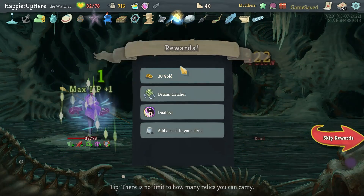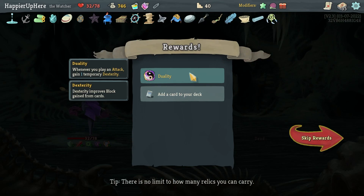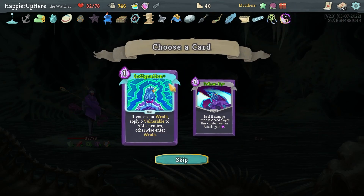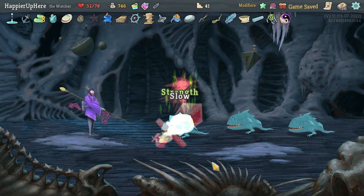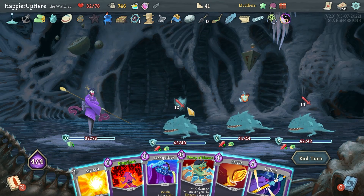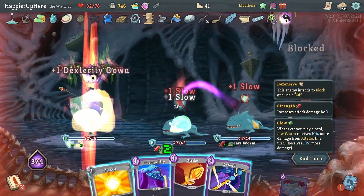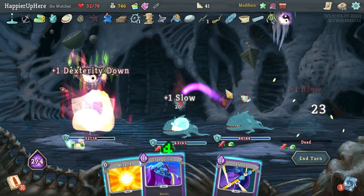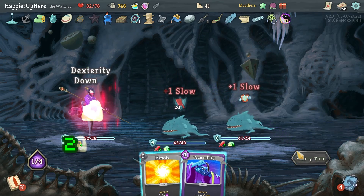We got Dream Catcher — whenever you rest, add a card into your deck — and Duality — whenever you play an attack, one temporary dexterity. Indignation, Follow-Up — I'll go with the Indignation, that'll give me a good way to apply vulnerability or enter Wrath. 24 — Flurry of Blows, Eruption, Flurry of Blows again, Strike is enough to kill. I can actually fully defend with the Defend — I don't need to play the Tranquility.